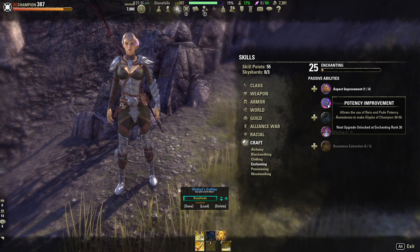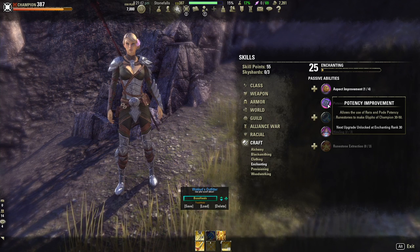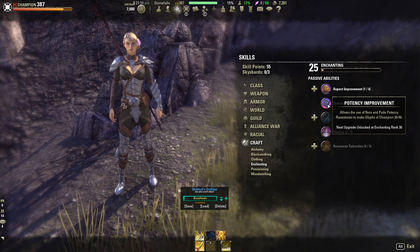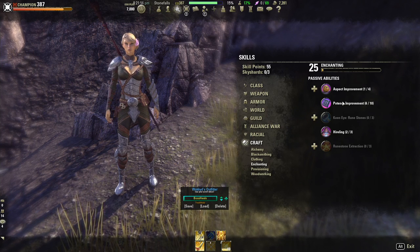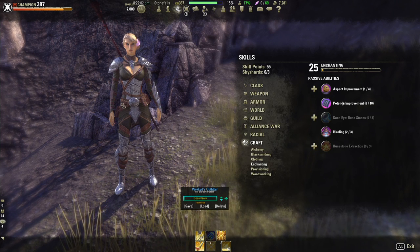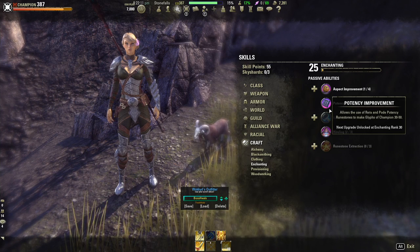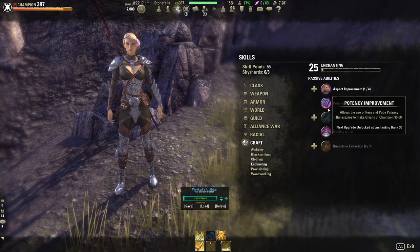The next skill is Potency Improvement. This passive determines what level of potency runes you can use and therefore determines what levels of glyphs you can actually craft. The first tier will already be unlocked so no need to spend your first skill point there — you'll be able to craft level 1 to 15 glyphs. This skill also determines what potency runes you'll find when harvesting. Half the potency runes will match your character level and the other half will match the highest level of potency you can use in the enchanting skill line.